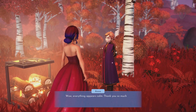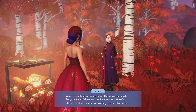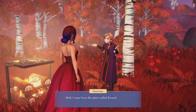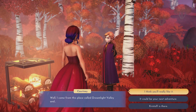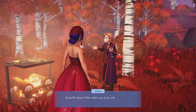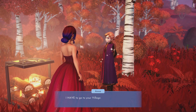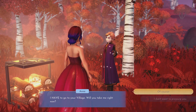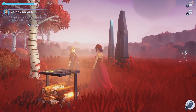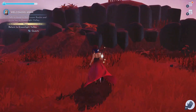Anna says: 'Wow, everything appears calm, thank you so much for your help! Of course, for Elsa and me there's always another adventure waiting around the corner. I wonder what it'll be this time.' She mentions she can't find a place called Dreamlight Valley — and Kristoff is there. She immediately says: 'I have to go to your village, will you take me right now?' And we head off to Kristoff!